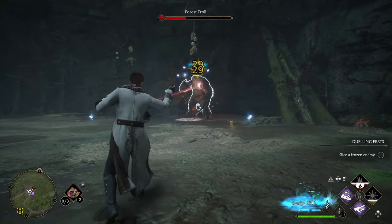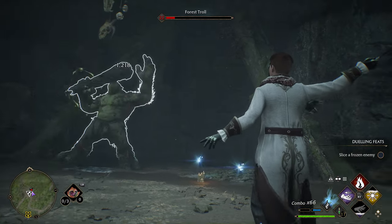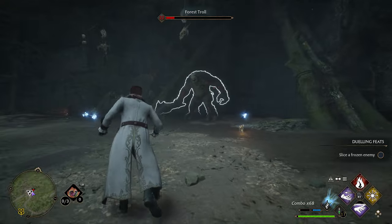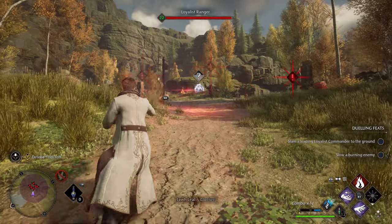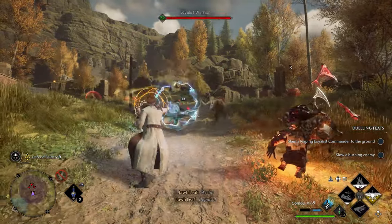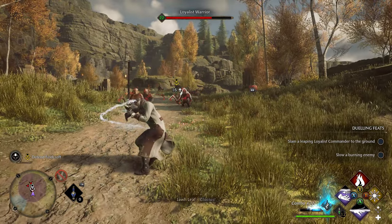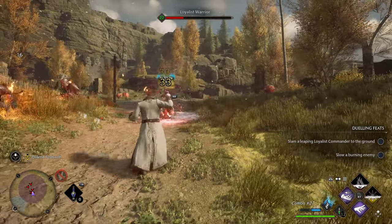Ancient magic is one of the best ways to deal large amounts of damage during a fight, so it is important to try your best at comboing spells and picking up those orbs throughout a fight. To create combos, I advise you to start off with a control or force spell to CC your enemies, throw in a few basic attacks, and then your next spell. This will help maximize your combos and damage output.